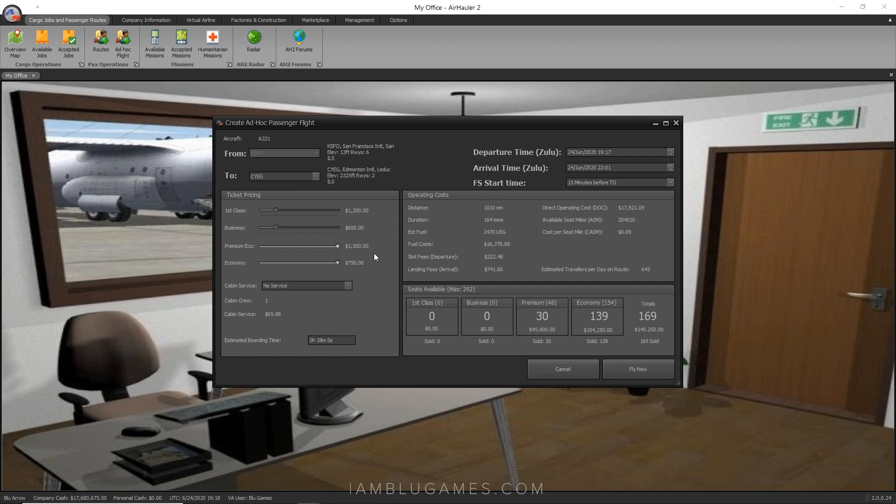Another reason I use the ad hoc passenger flight for research is because if you go into 'Create Regular Scheduled Routes,' you don't get as accurate information. Here in the ad hoc screen, as I move the economy ticket price — say $750 max — I can actually see how many tickets I'll sell at that price. My passenger reputation is maxed out, so I can max this out. You don't get these estimates in the scheduled passenger area.